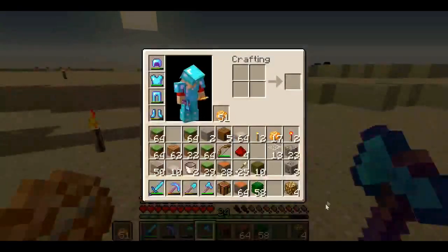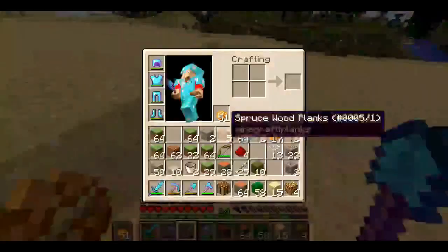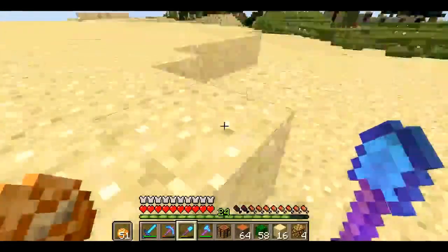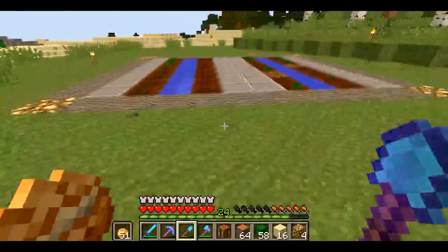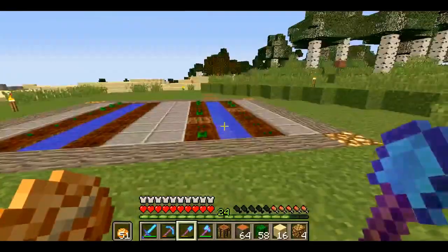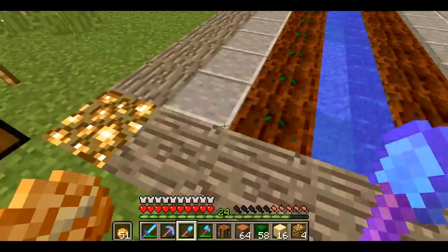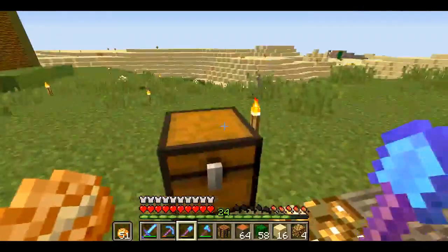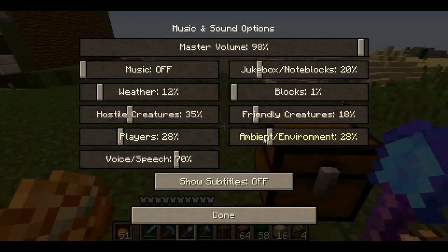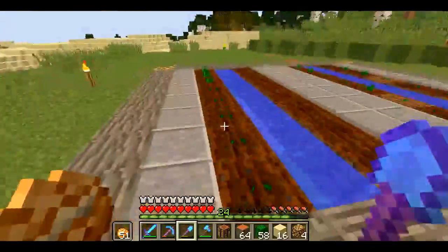I'm going to grab a little bit of sand because I don't have any on me. That'll give us a nice little four-by-four area to grow cactus with. These are our pumpkins over here, and then our melons are on this side. The reason I chose the end-stone is it went really well with these two blocks — it's just really simple and it looks like a designated spot for each pumpkin to grow.